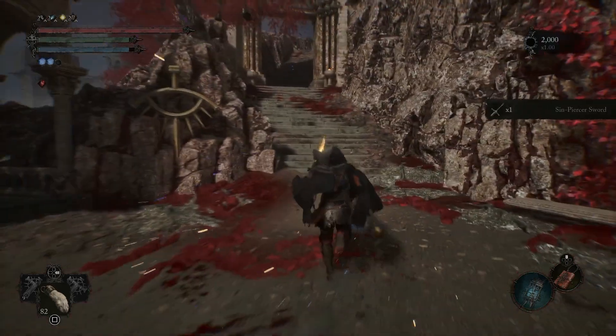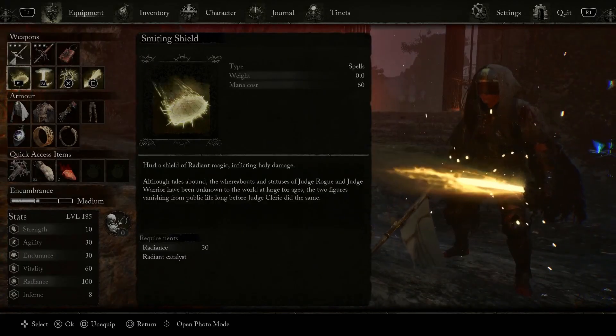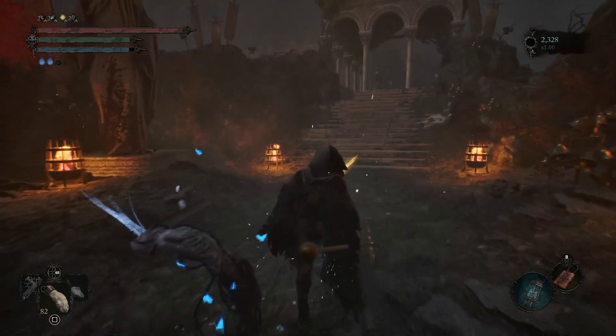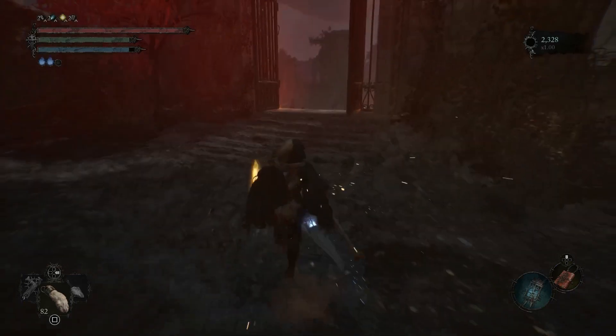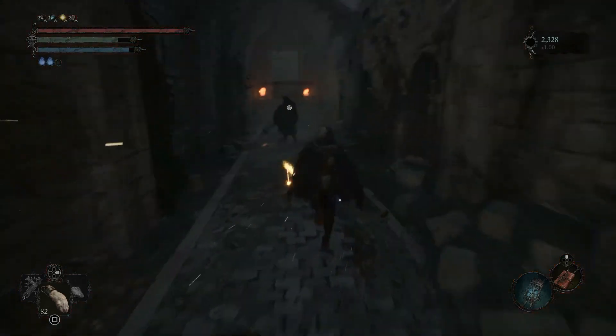Now for the second radiant spell, Smiting Shield, you're going to want to place a vestige right here. This is right before talking to one of the NPCs that will sell you Aureus's Judgment later down the line. From this vestige you're going to want to backtrack, circle around, and then there's going to be one of these enemies.